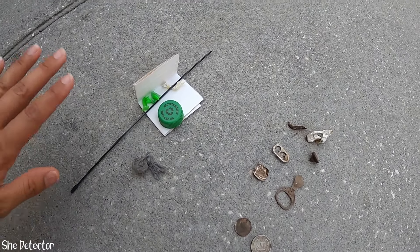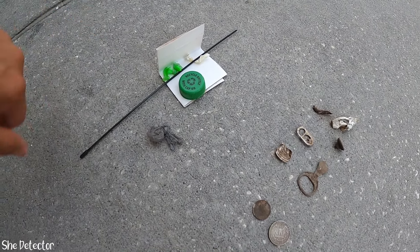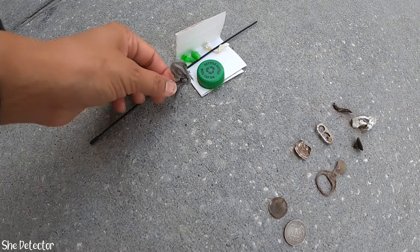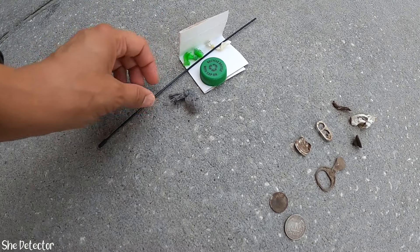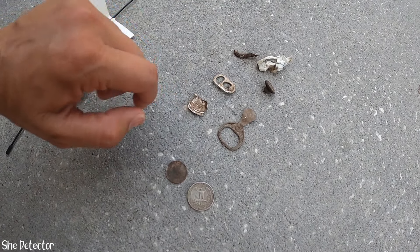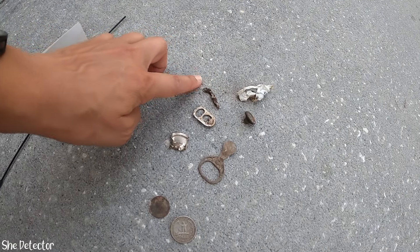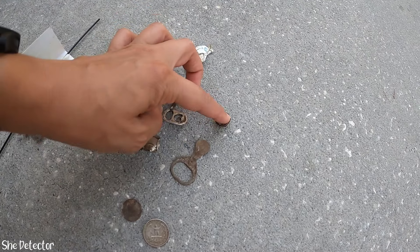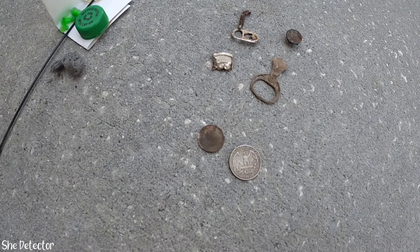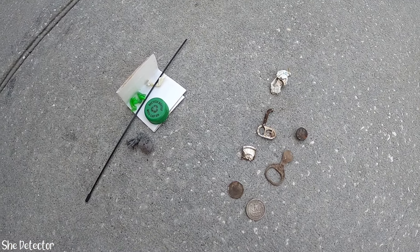Here are my finds for today's hunt. These are my non-metal items - pretty much just the trash I saw sitting on the surface, and this weird mystery bag where there's something in it but I don't know what. And then these are my metal finds: a pool tab, a beaver tail, a piece of some kind of can, random iron, a wrapper, and this little button - I'm still not able to read what it says. And my two good finds are this penny and this quarter.